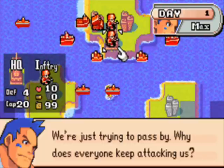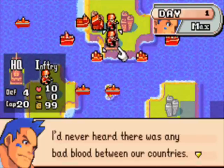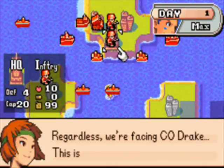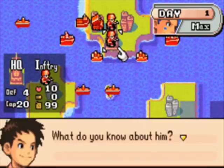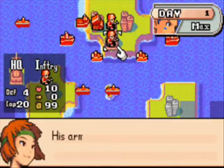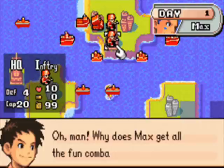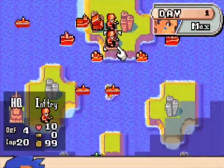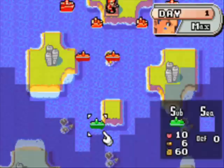We have a new CO opponent in this mission. We're going to be fighting Sea Admiral Drake from Green Earth. Drake's abilities are pretty obvious — he's obviously a naval specialist, which means his submarines, his cruisers, and his battleships are some of the toughest naval units in the entire game and they can do a lot of firepower. Also, all of his naval units get plus one movement, so cruisers can move seven spaces, submarines can move six spaces, and I think it's six for battleships as well.